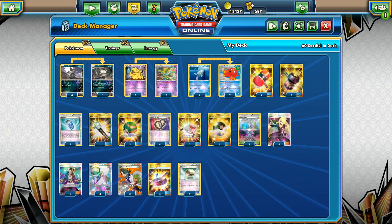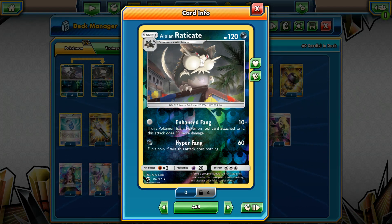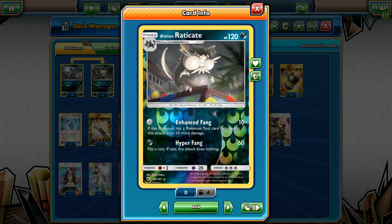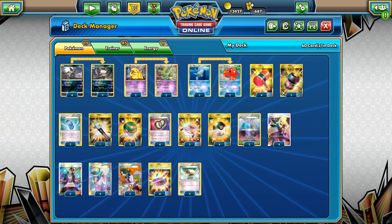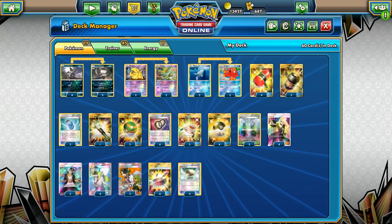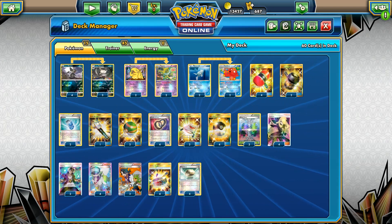Some other cards can also be part of this build. For example, Bursting Balloons — we can hit for 60 and force our opponent to take 60 more, which can be 120 in total. And with the Choice Band we can hit for 90, which can be more than enough for a one-hit knockout against 210 HP Pokémon like Zoroark GX. But I decided to add Crushing and Enhanced Hammers with 4 copies of Puzzle of Time instead of Kukui and Bursting Balloons.